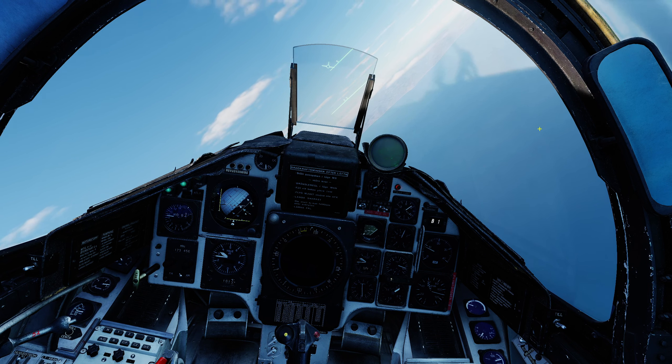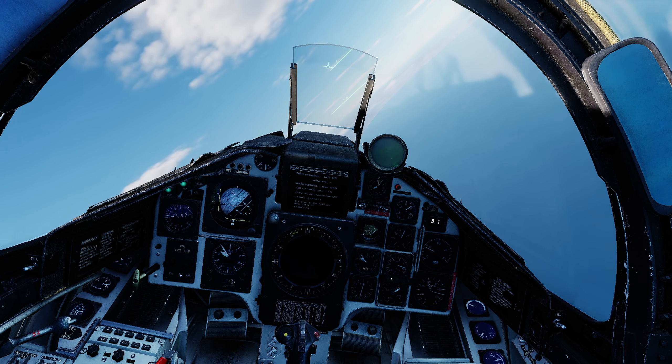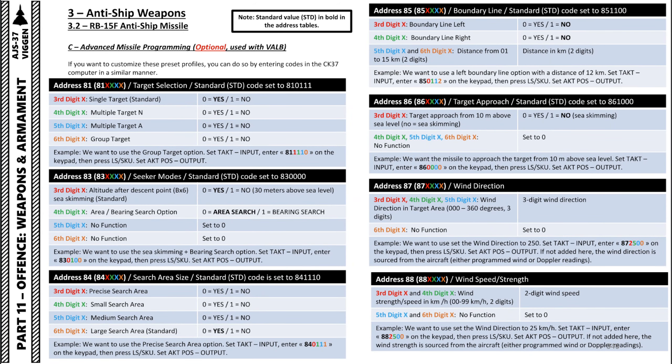Now I'll quickly go over the adjustable settings that the seeker has — these are to be used with the switch in the valve position rather than standard. The defaults shown on this chart are in bold, from the excellent Chuck's Guide which has a lot of very good information for the AJS-37 Viggen. First, we have target selection — this is an address in tactical mode entered starting 81, then four digits. The third digit set to one gives you single target, which is the default.